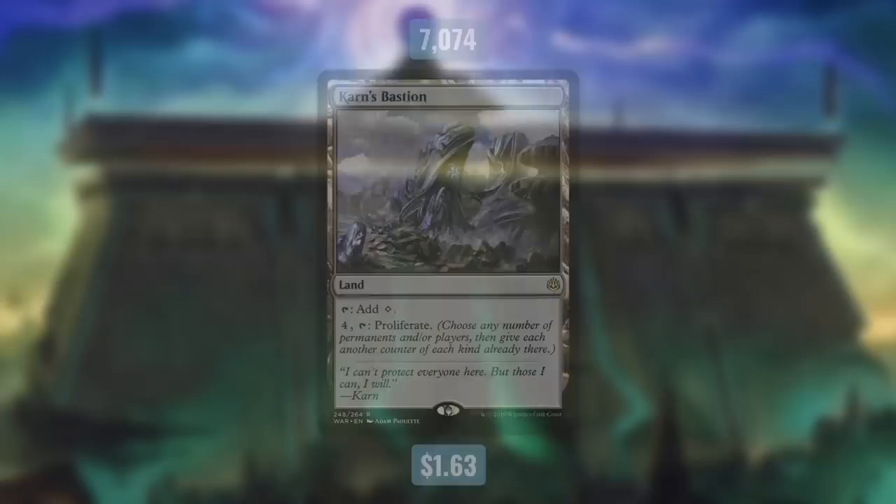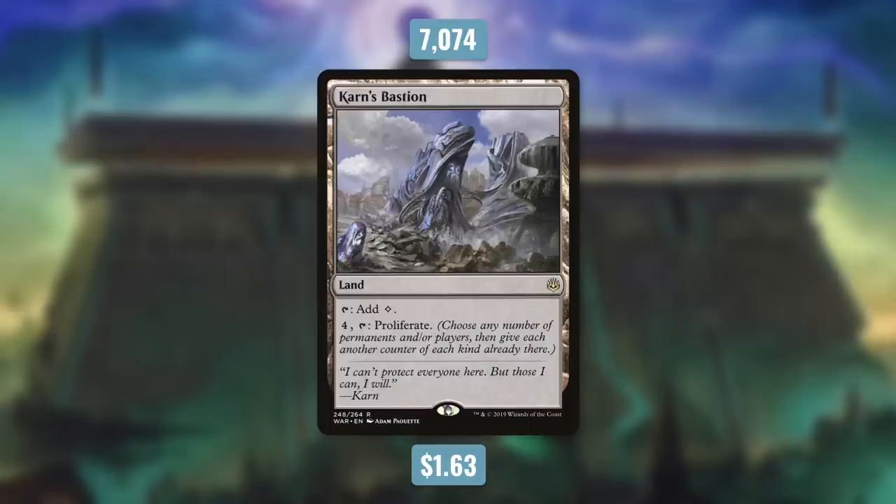Let's start with number 10. The 10th most played new card from 2019 is Karn's Bastion. Currently it's $1.63 and sees play in over 7,000 decks. It's a very simple land that you can tap to add colorless, or you can pay 4 and tap it to proliferate — choosing any number of permanents and/or players and giving each another counter of each kind already there. Because it's a land that doesn't produce a specific color, it can technically fit in any deck, but obviously it's going to be put into decks that mainly focus on counters.